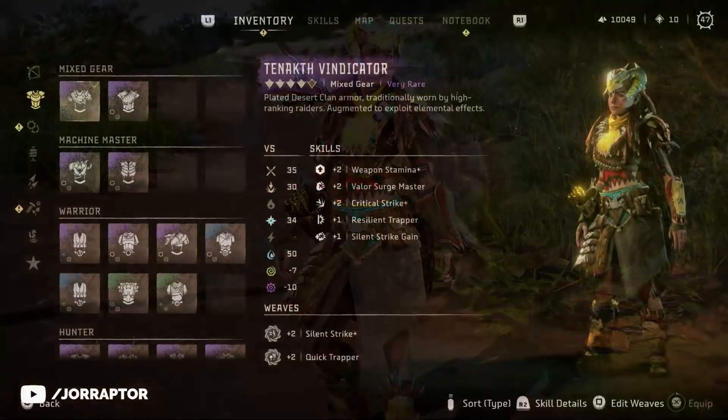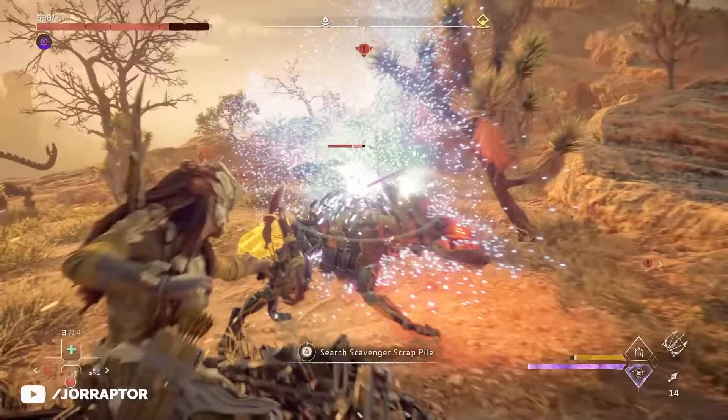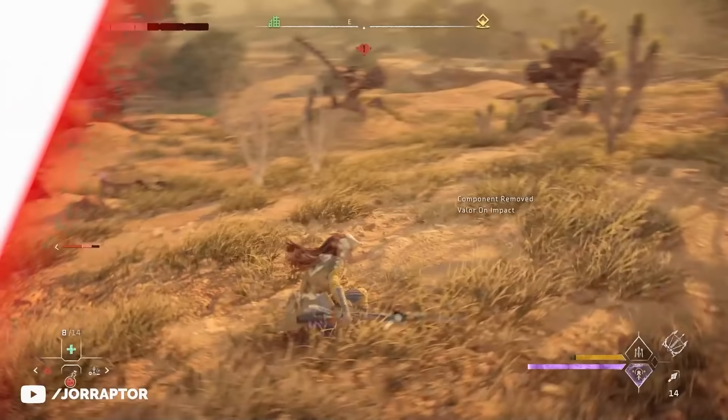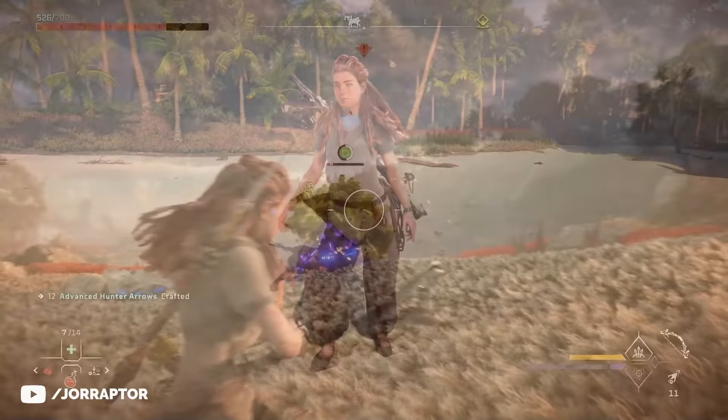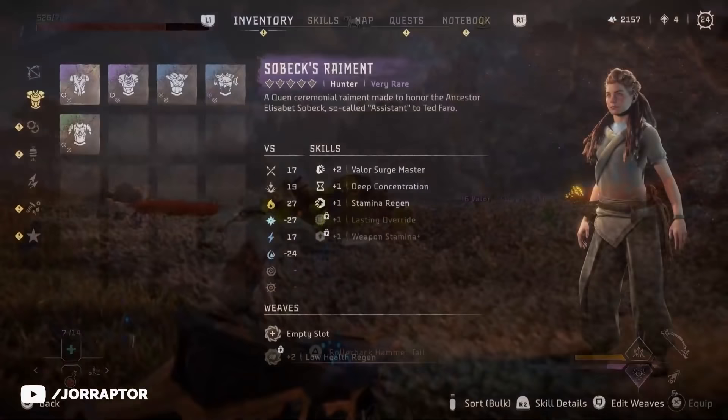The next outfits are spoilers for the main story. I will not go in depth but I will showcase the outfits. Let's start with Sobex Raymond, which you get during a special main mission after you've completed the three main missions you can do in any order. There's really no outfit like it - it feels kind of out of place but it has some pretty good stats overall, even though you would think it wouldn't protect or enhance Aloy at all.